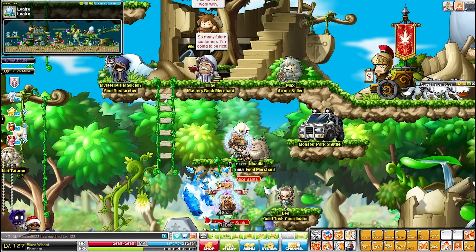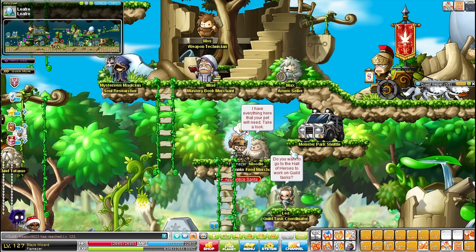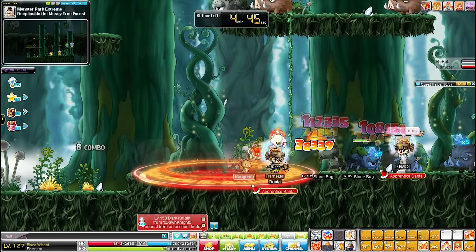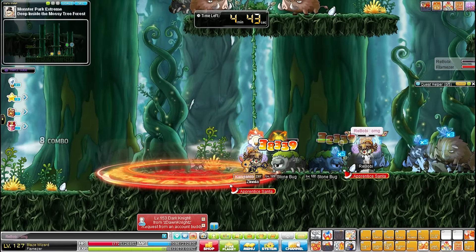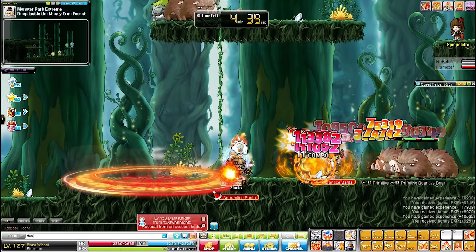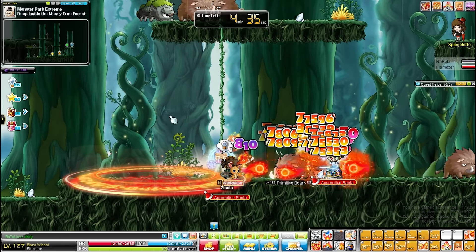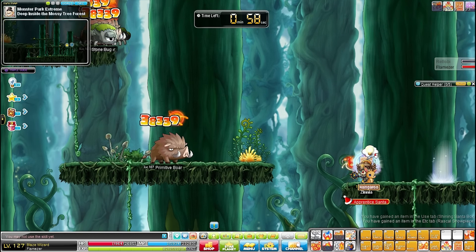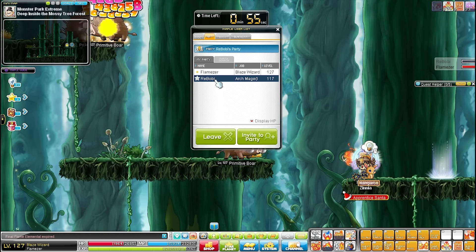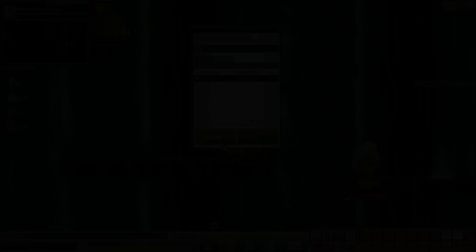I'm now here with another viewer, Rebobby, and we are going to do the Monster Park Extreme. We also have a friend request here from Dawn Knights. Oh no, Rebobby died — he has the legs. I also forgot to add Dawn Knights right here. I totally forgot to summon the boss here. Wait, I can't summon the boss because Rebobby is the party leader, and if I leave the party then I'm out.